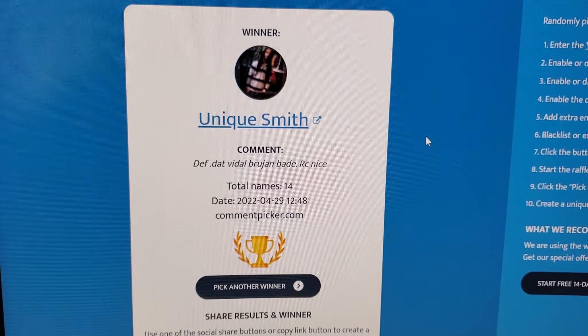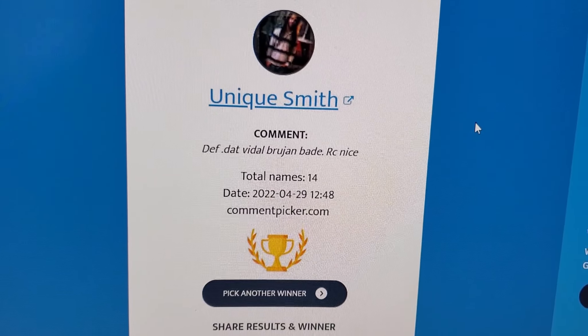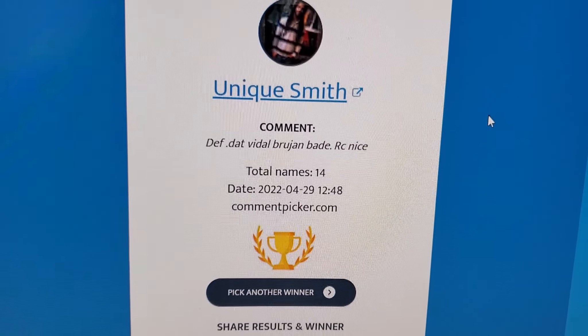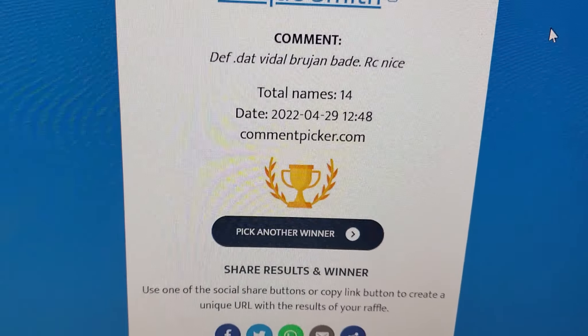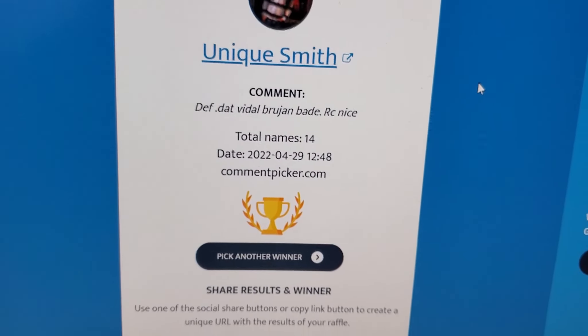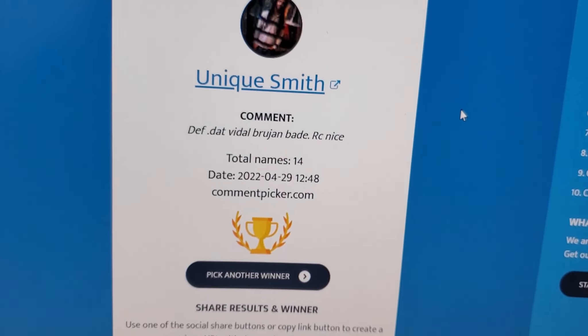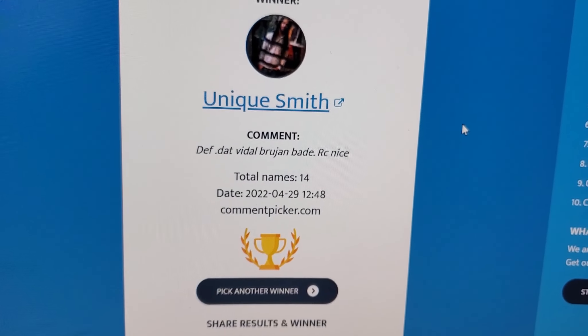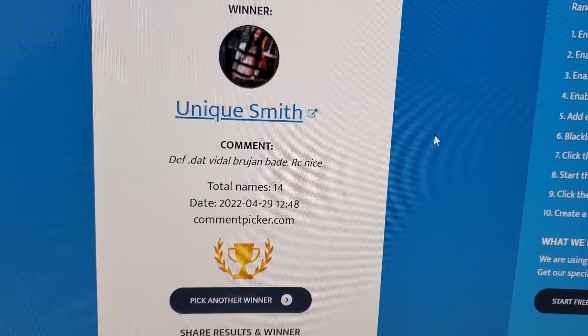And the winner is — Unique Smith! Definitely that Vidal Brujan. The card is being called 'Batty' — alright. Unique Smith, rookie card — nice! Reach out to me, Unique Smith, and I will get that sent out to you. Again, sportscardFactory@gmail.com. Thank you to everyone else who entered the giveaway.